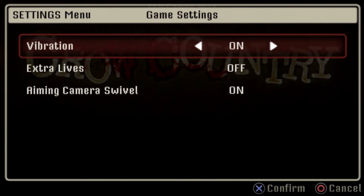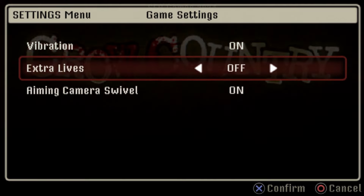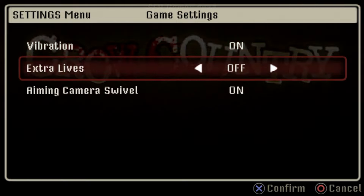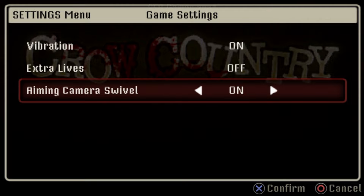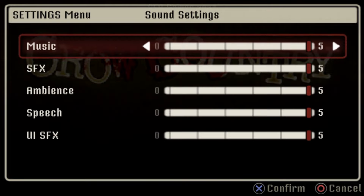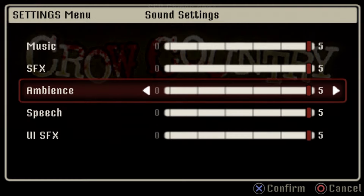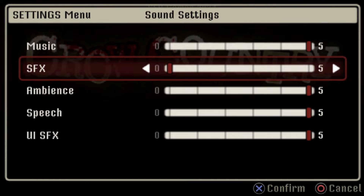There's a basic set of settings. Under Game Settings you've got Vibration, Extra Lives, and Aim and Camera Swivel. Extra Lives actually gives you more lives so you can have an easier experience without having to restart. Under Sound Control you've got Music, SFX, Ambience, Speech, and UI SFX — you can change each independently. So if you didn't want music you could just have the ambience, which is a really nice touch.